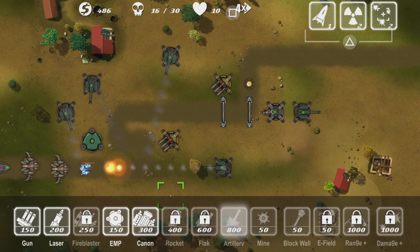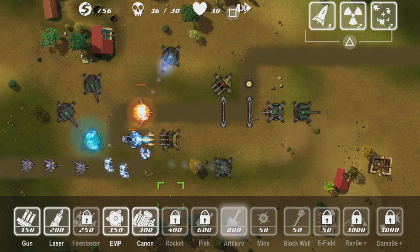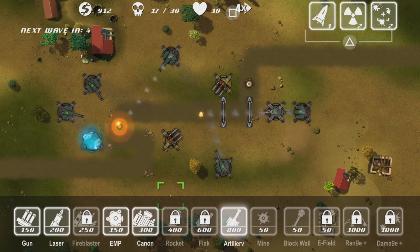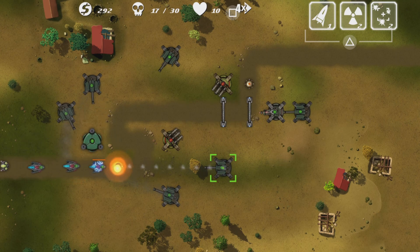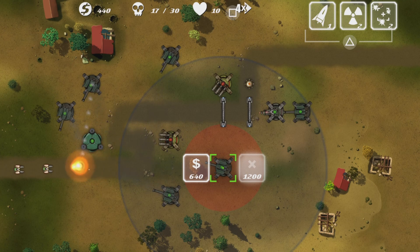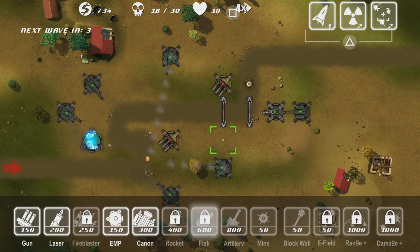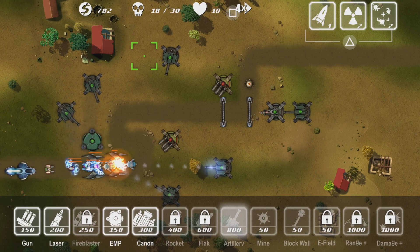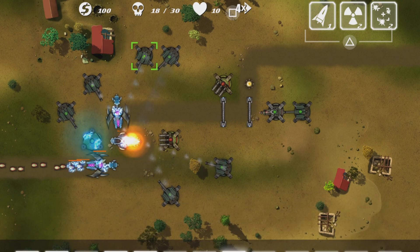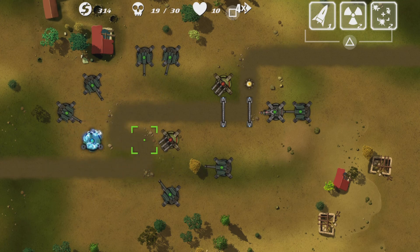Upgrading them is way too expensive — I want the extra firepower but look how many huge enemies there are. This is why I built an extra wall — two walls just in case. It's 1200 to upgrade — I'm just gonna buy another artillery instead.